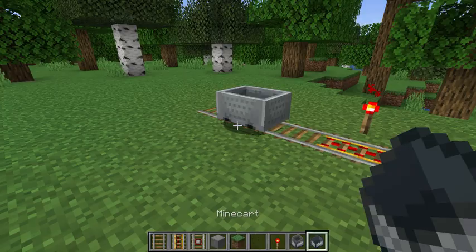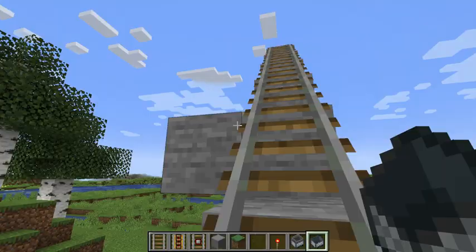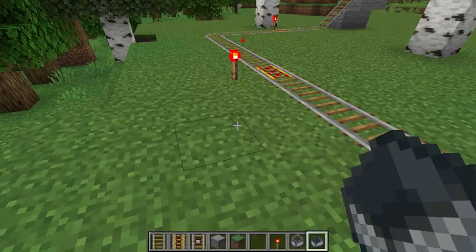So get in the cart, hit the W and we're off and running. Well, that didn't work. Seems that we didn't have enough momentum to actually make it to the top of the incline. So what we're going to have to do is add a little bit of redstone.